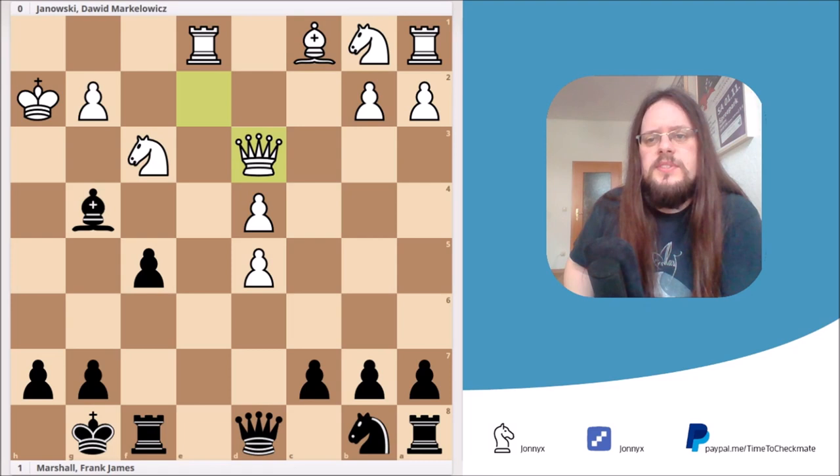Hello and welcome to today's video. I want to present you an opening trap for Black in the Petroff's Defense. The trap is known as the Marshall Trap, named after Frank James Marshall, one of the world's strongest chess players in the early part of the 20th century. He was US Champion from 1909 to 1936.